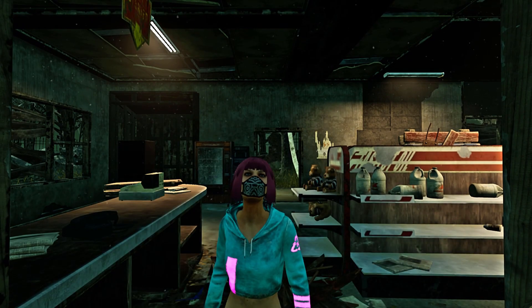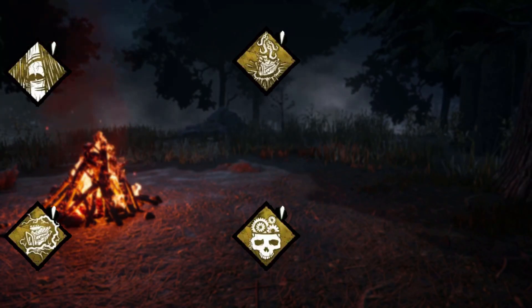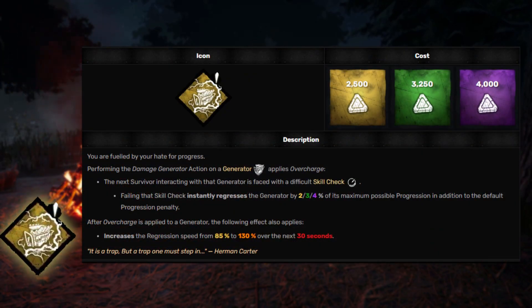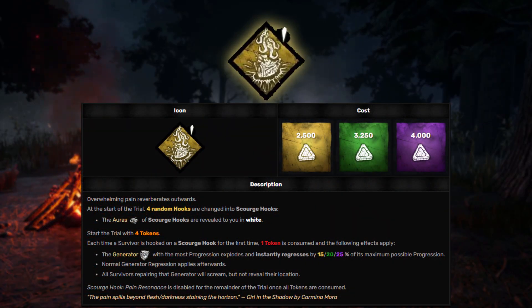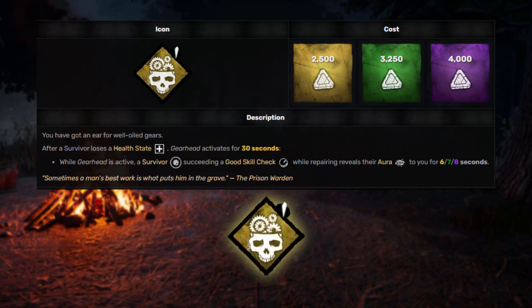There's also been an update on some big perks on both sides. On the killer side, the devs have decided to reduce the gen regression on multiple perks. Call O'Brien has been reduced by 75%. Overcharge has had its max regression reduced by 70%. Scorch Hook Pain Residence has now changed into a token system — you start the game with four tokens, and every time you hook a survivor for the first time, you lose a token and the highest gen regresses by 25%. And lastly, Gear Head now activates on good skill checks instead of great.